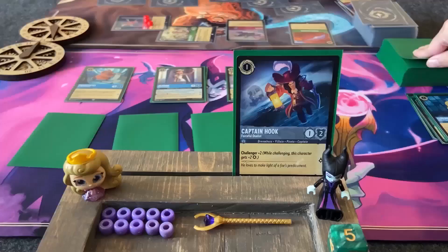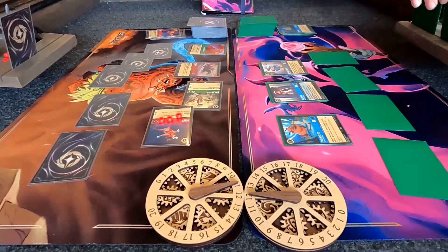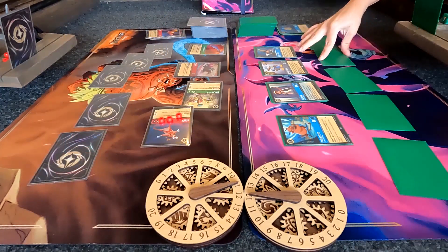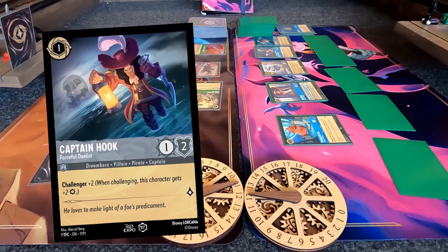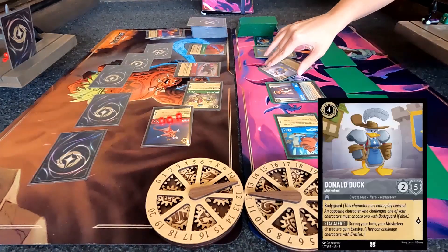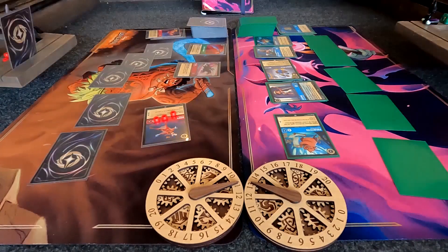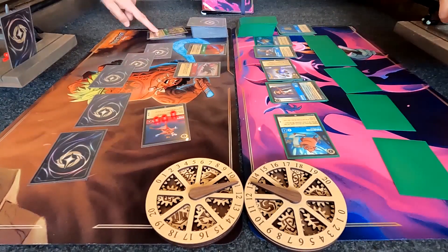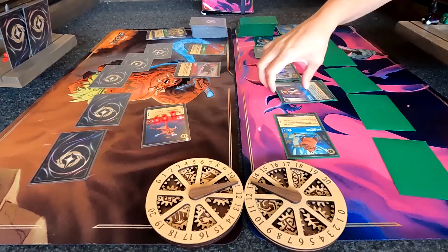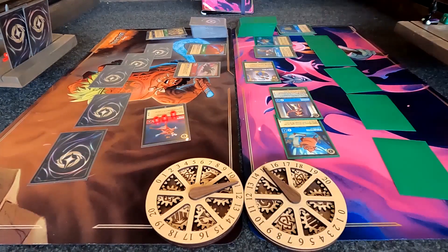Ready, set, draw. Look at the Maleficent — the one that actually looks really cool. You can see her face peeking out between Donald and Jasmine. Donald challenges the Mad Hatter — he got support from Phil, that's why he was able to take him out. Support like Phil does, so Donald got to attack for three more. Jasmine quests and she gets to remove the damage from Donald. There was too much damage there.